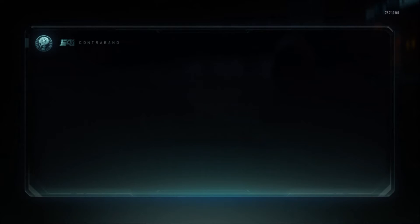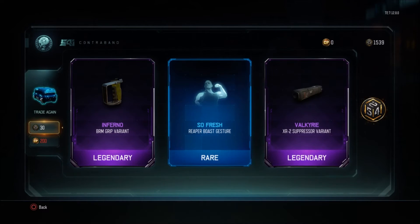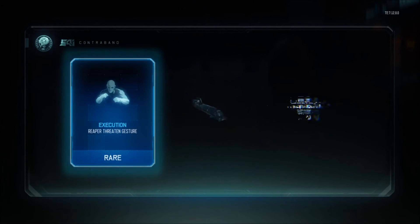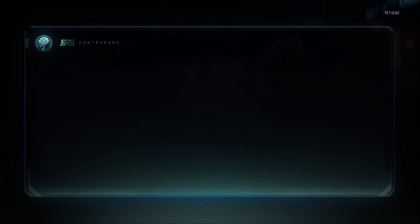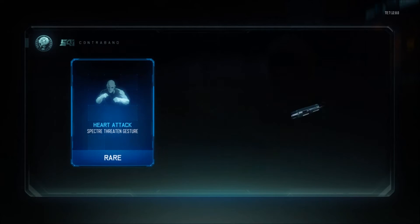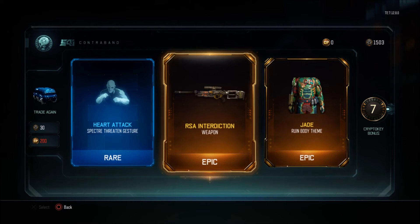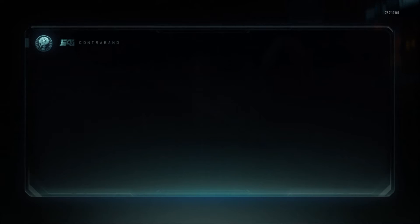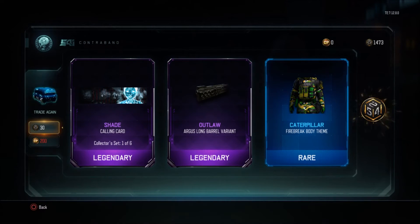DLC 3 is probably gonna come out late September. I heard that in a future DLC you'd be able to create your own maps — I'm not sure if that's true or a myth. I got the RSA again — are you kidding me? I literally already have this gun. It's a terrible sniper — I already tried it. Just too many hit markers. I'd rather use the SVG or the Locust. The RSA is just terrible.